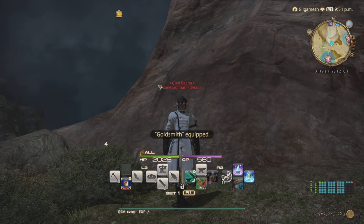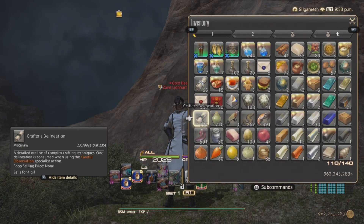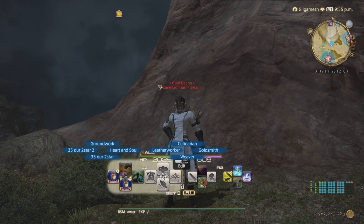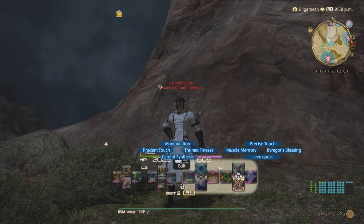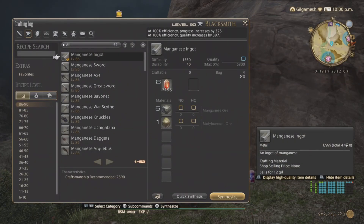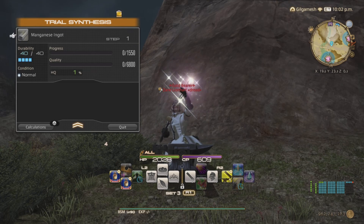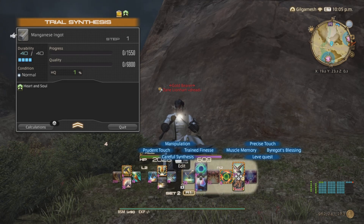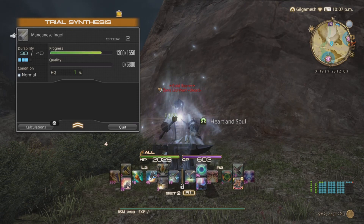Now for crafting, you are going to require a soul stone or a soul of the crafter. You are also going to be needing what is called crafter delineations to use special abilities — it's called Heart and Soul. This is an automatic proc ability that will trigger the ability to use abilities such as Intensive Synthesis and Precise Touch, because they are needed with good or excellent condition when crafting. You'll use a crafter delineation and this will automatically trigger Tricks of the Trade, Intensive Synthesis and abilities like those, because you procced using an auto proc ability.